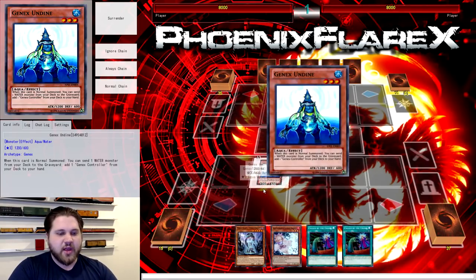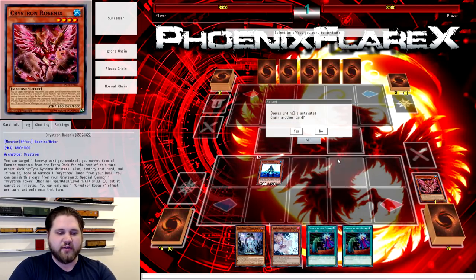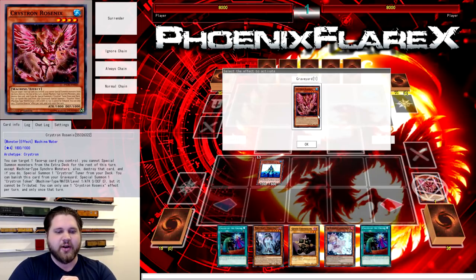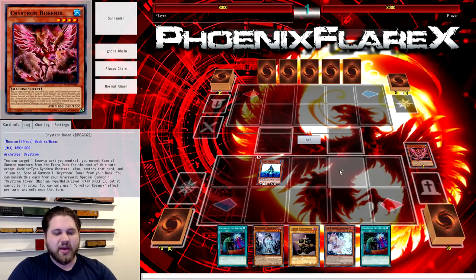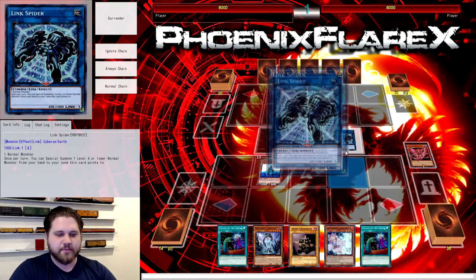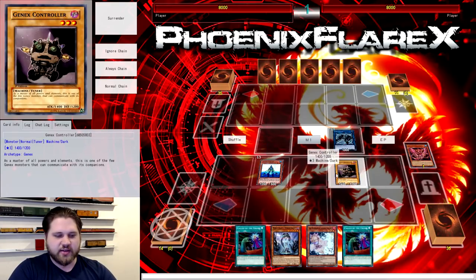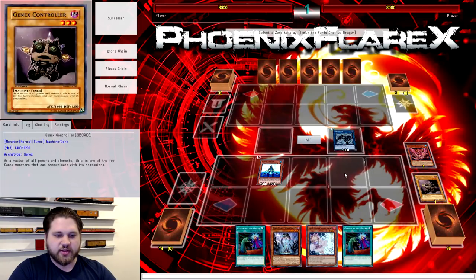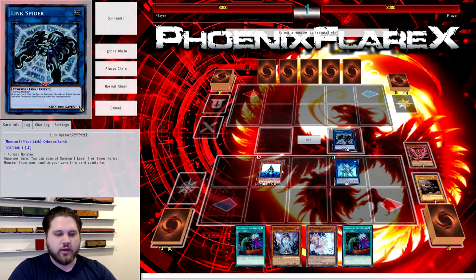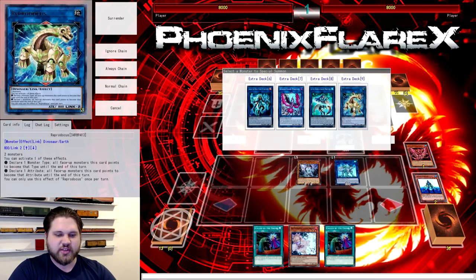So with that out of the way — Undyne gets Normal Summoned. Undyne uses its effect sending Rosenex to Grave, adding Controller to your hand. The card would be much worse if it sent Controller to Grave instead. So you're going to banish Rosenex, get the token, go into Link Spider with the token, and use Link Spider to Special Summon Controller out of your hand. From here, you link the Controller into Mduk and use Mduk's additional Normal Summon, tributing either the Link Spider or the GenX Undyne for your World Legacy World Chalice. You're leaving Mduk on the field for a very specific reason.